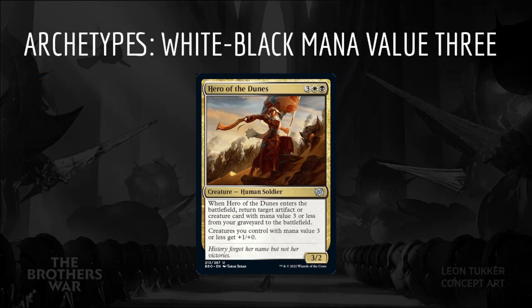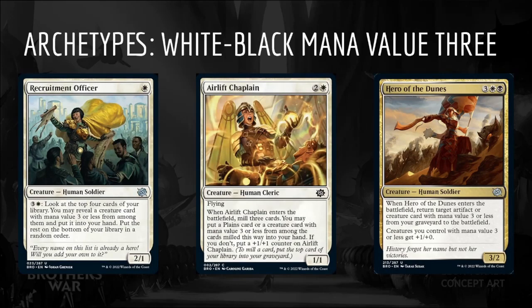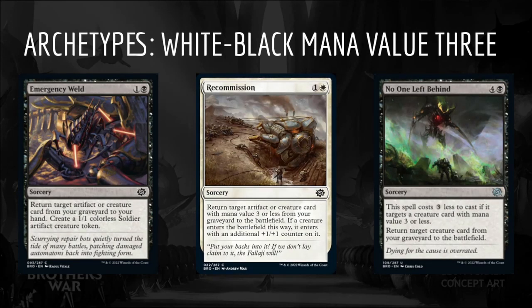The next archetype is White-Black Mana Value 3. The signpost uncommon is Hero of the Dunes, which is 3 White-Black for a 4/3 creature Human Soldier. When it enters the battlefield, return target artifact or creature card with mana value 3 or less from your graveyard to the battlefield, and creatures you control with mana value 3 or less get +1/+0. Recruitment Officer, Airlift Chaplain, and Hero of the Dunes ask us to include lots of creatures with mana value 3 or less. Emergency Weld, Recommission, and No One Left Behind act as nice utility spells, but beware of running too many copies as it can be difficult to find targets.